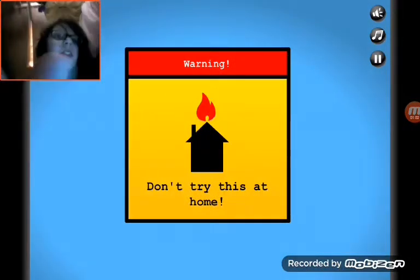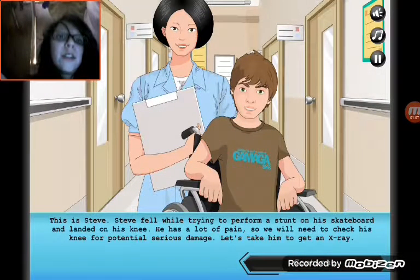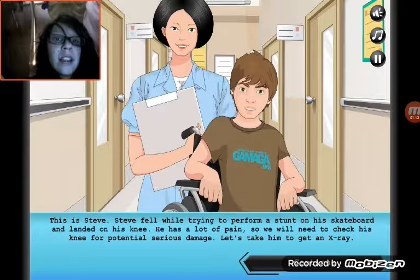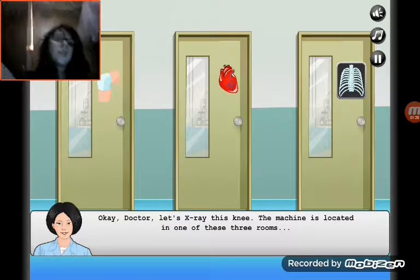This caption says: this is Steve. Steve fell while trying to perform a stunt on his skateboard and landed on his knee. He has a lot of pain, so we will need to check his knee for potential serious damage. Let's take him to get an x-ray — and then ask where the x-ray room is.